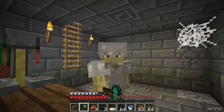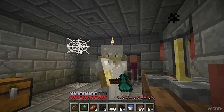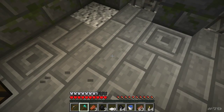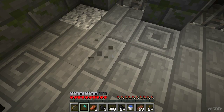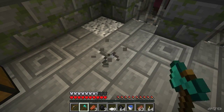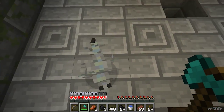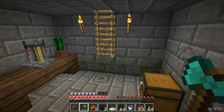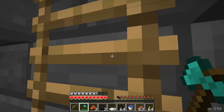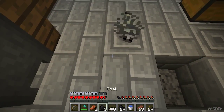Just a word of warning: if you do want to mine out the material here for any reason, be careful — some of these are monster stone blocks. So we'll have little silverfish nipping at our toes. If I give one a punch, let's see if we can get a few of his friends to come out as well.